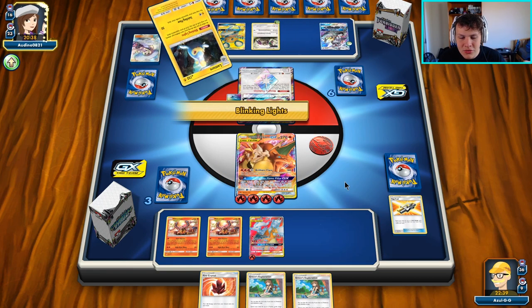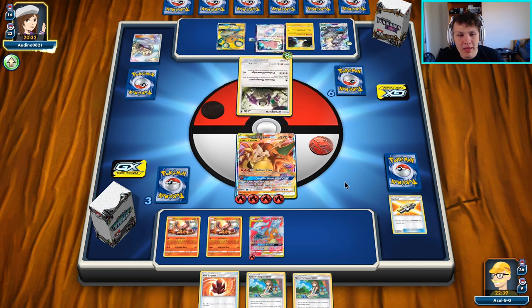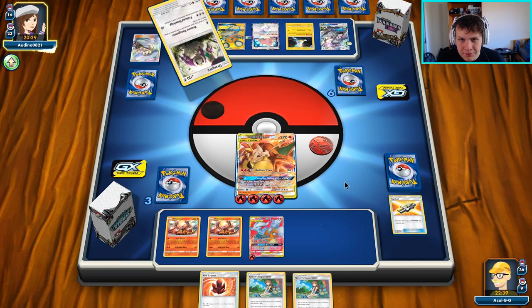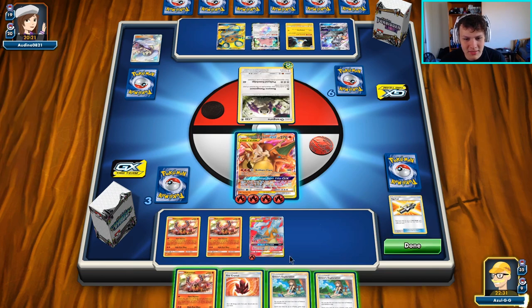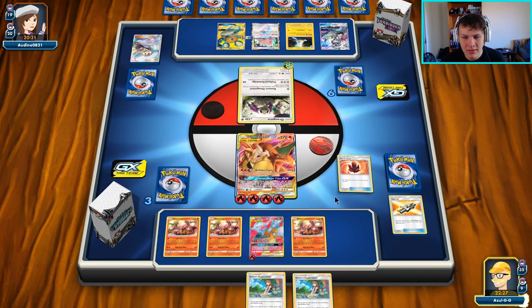You want to be as aggressive as possible and force out your opponent's strategy. Usually when it's an unknown deck and you have no idea what's going on, these decks just usually aren't super consistent. If you force them to play really aggressively to match your aggression, there's a good chance they kind of lose to you just being too aggressive. But you also want to see what's going on as soon as possible so you can adapt your strategy.